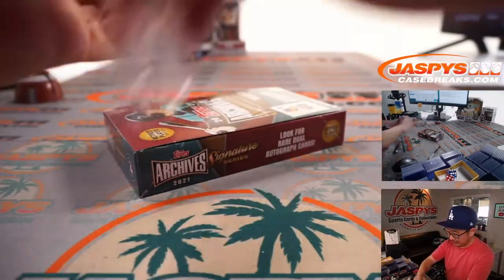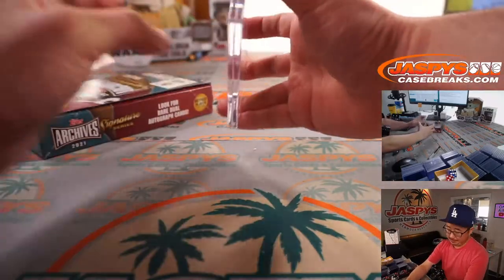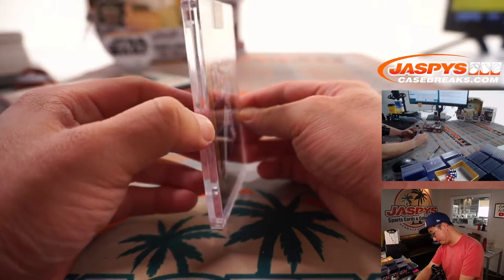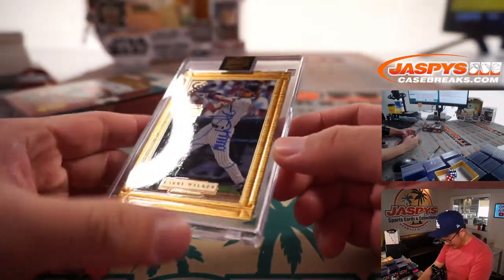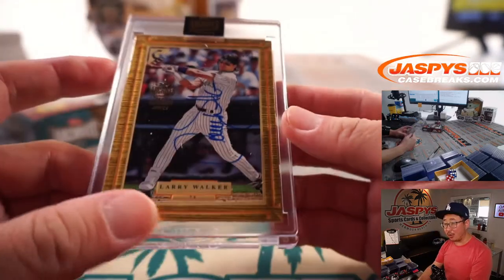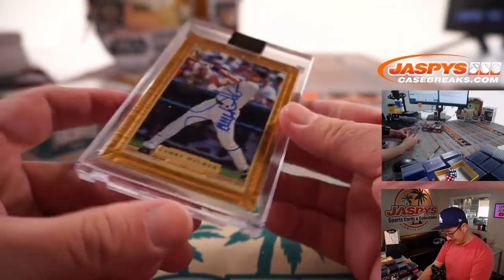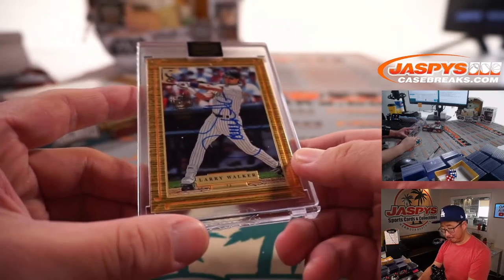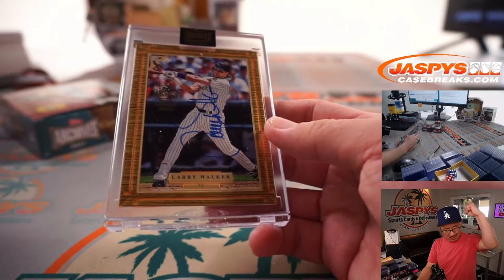Fifth and final box for Robert. It is — wow — one of one, Larry Walker. There's the one of one right in the corner. Very nice. Robert, once again — all aboard the Big Hit Express! Woo-hoo.